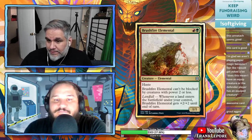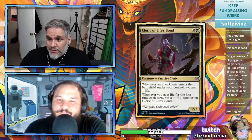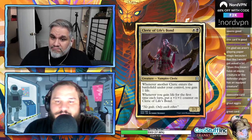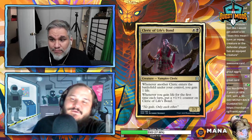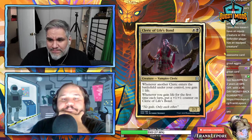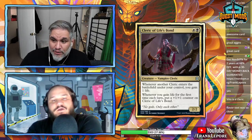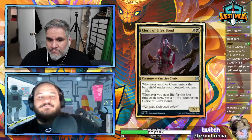Cleric of Life's Bond — one black one white for a 2/2 vampire cleric. Whenever another cleric enters the battlefield under your control, gain a life. Whenever you gain life for the first time each turn, put a +1/+1 counter on this. The card is good but it's not just going to get played anywhere — you need a specific black-white cleric deck. It's not Soul Warden where any creature triggers it. I like it but I'm not sure if it's listable.